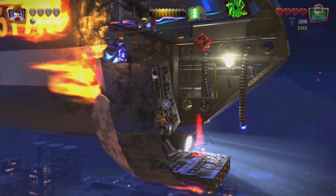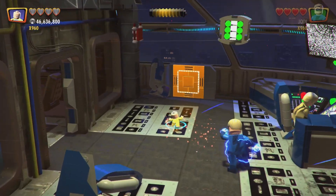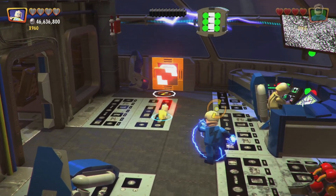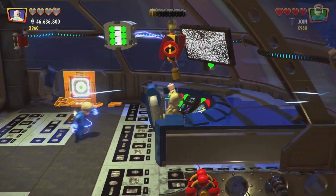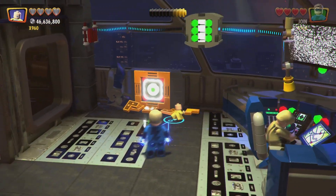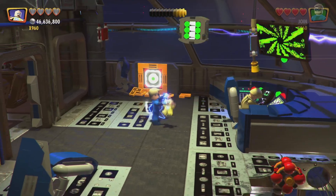Alright, so here we are. What you're going to need to do is jump up here and then switch to a character like Jack-Jack, and cut this open using the laser. And push the button. And there we are — there is our seventh mini-kit. Now what we need to do is get to the part where we are on the back of one of the helicopters on top of it, and that is where all the rest of the mini-kits are.